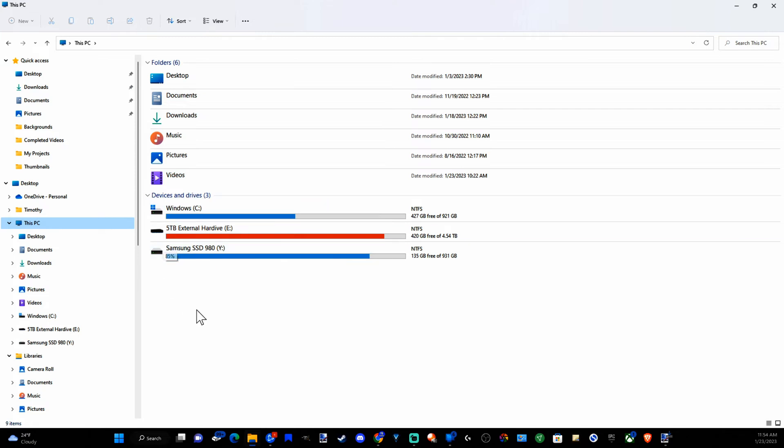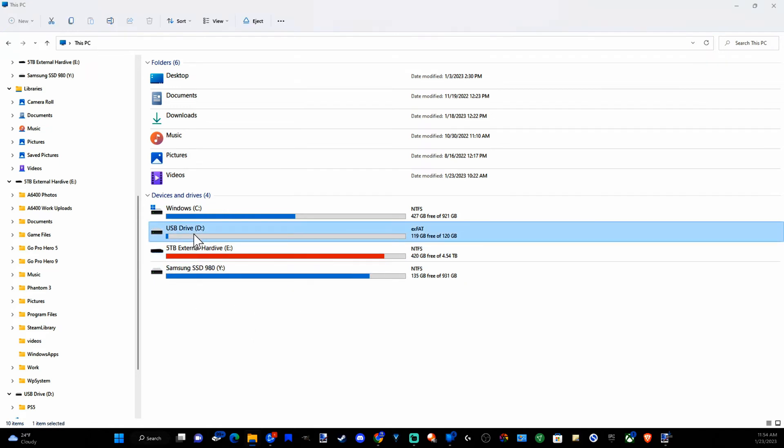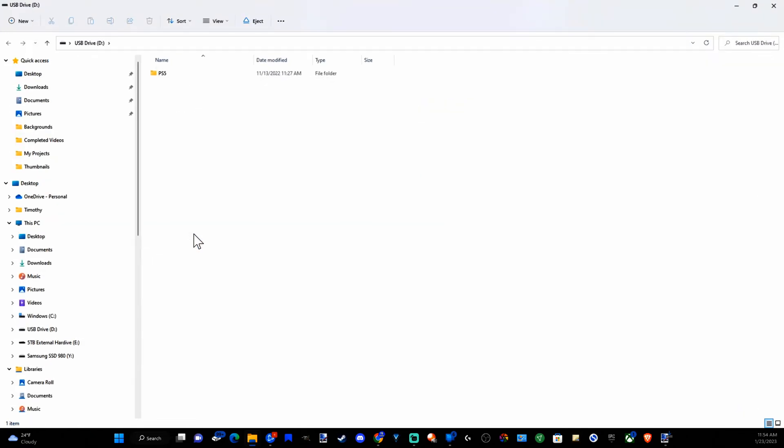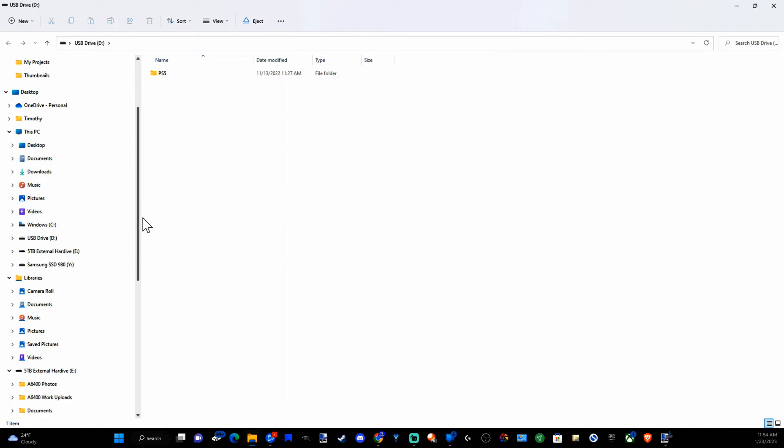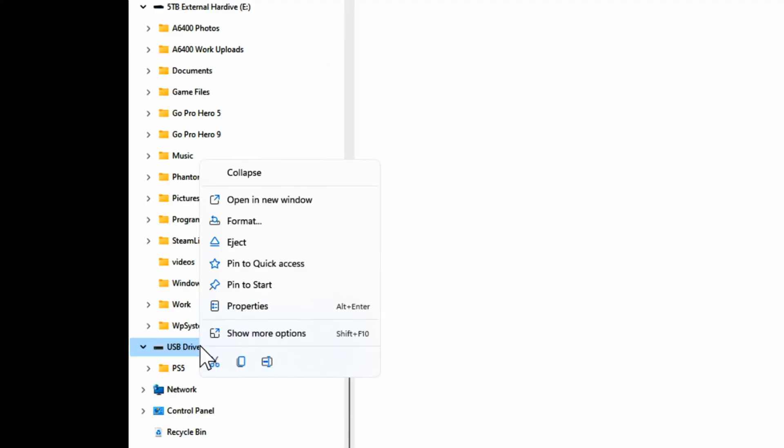Now locate your external hard drive and then select it. I just plugged in a USB drive to drive D right here. Let's select it — you can find it on the left side of the screen. Scroll down until you see drive D. Here's drive D — I'm going to right-click on this and then go to Format.